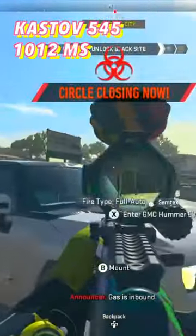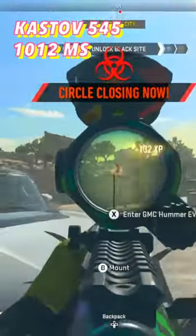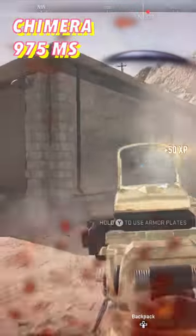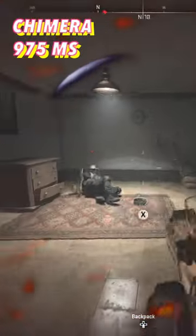The Kassoff 545 at 1012 milliseconds — an absolute beam of a weapon, but not quite meta because the TTK is about 50 milliseconds too slow. The Chimera at 975 milliseconds is great as an SMG, with the same time to kill as the Lockman Sub up close.